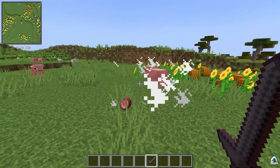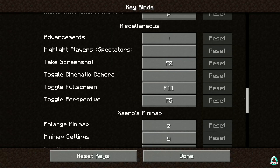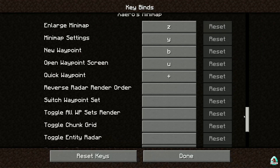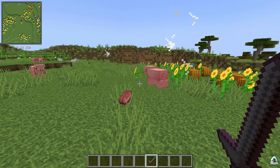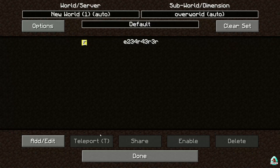Also guys, I totally forgot — I want to test how the waypoint system works. To add a new waypoint, press the U button to open the Waypoint screen, then press Add New and confirm.